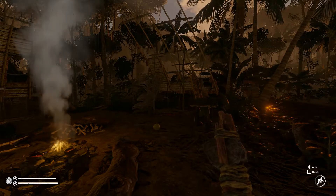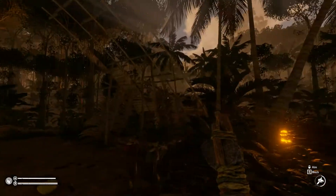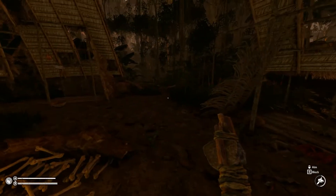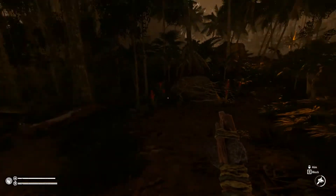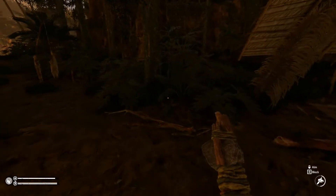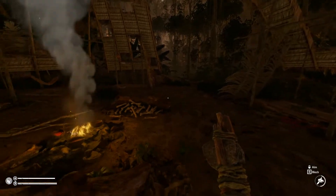Welcome back to Green Hell hard mode. We're still out here at this abandoned camp. I've got a couple campfires going to make sure I've got plenty of water — it hasn't been raining recently. We're about 12 days in. I've been kind of amazed that we hadn't died at all, but that's all changed — I have gotten killed at this village several times now by the guys, and they normally come in from that side over there.